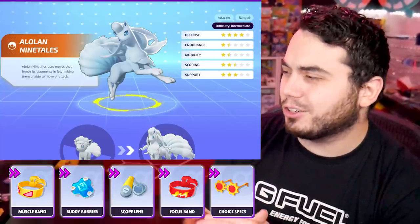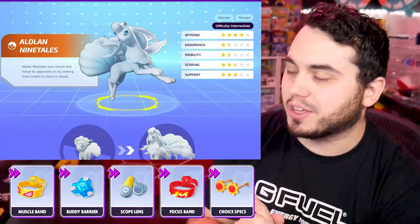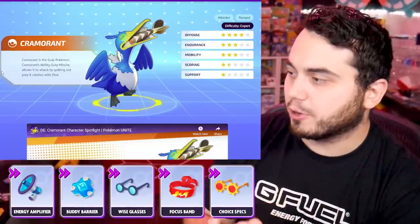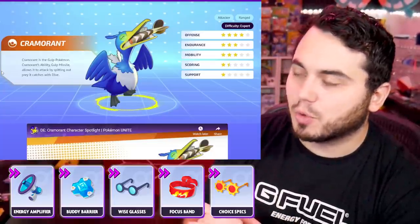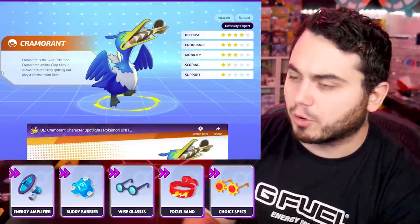Focus Band, and then there's an argument for Choice Specs if you want to go full offensive Ninetails. Cramorant's a Pokemon that takes advantage of Energy Amplifier because of the damage increase after its Unite move. Focus Band for longevity. Buddy Barrier, always good in teamfights. You can make an argument for Wise Glasses to boost its special attack and Choice Specs as well. But Energy Amplifier, Focus Band, Buddy Barrier — pretty straightforward on Cramorant right now.